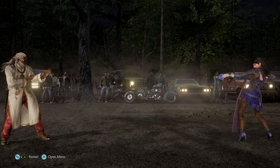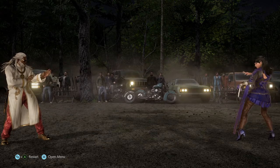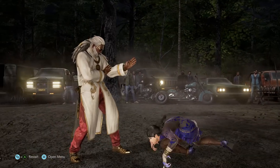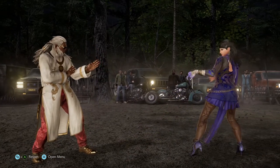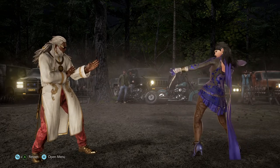So Zafina's hidden tarantula stance transitions. If you don't know what a tarantula stance is, it's basically her down one plus two, creepy spider stance — kill it with fire kind of stance. But how do you get into some of the stances that are not listed in the command list?